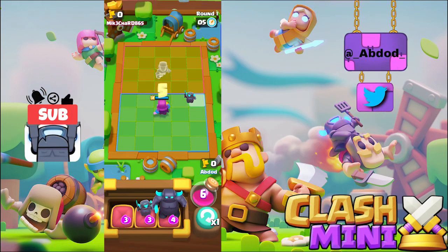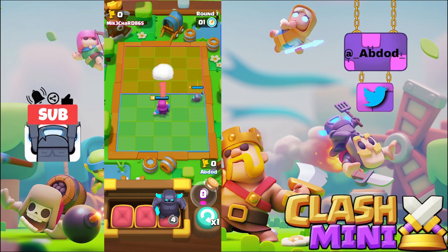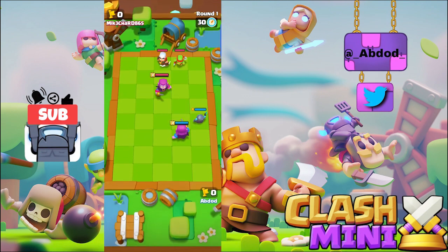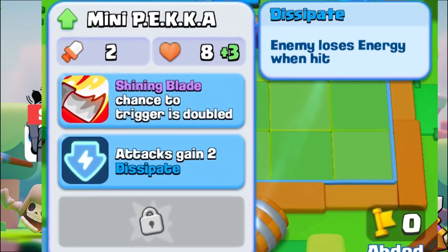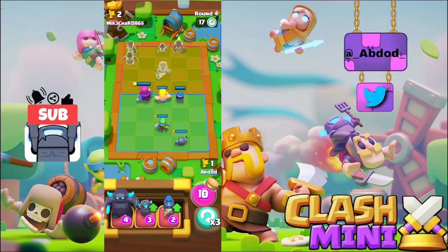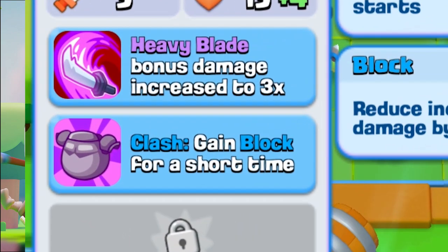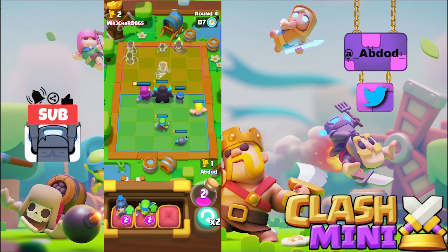Secret number three: Did you know you can choose which start ability you want when upgrading a mini? This is an insane game changer and I see a lot of people, even YouTubers or pro players, not know about it. For example, I want to add the dissipate ability for my mini P.E.K.K.A so their countess would lose energy every time the mini P.E.K.K.A swings. Or maybe I want my P.E.K.K.A to be tankier instead of dealing extra damage, so I activated her shield ability.